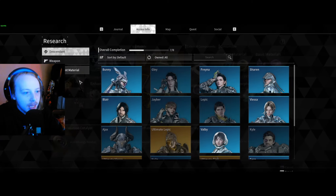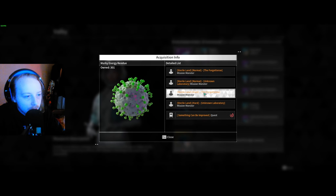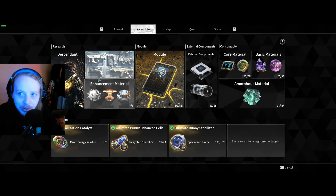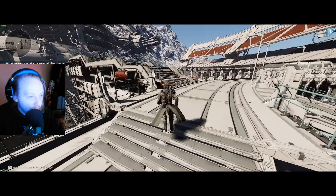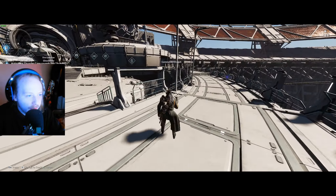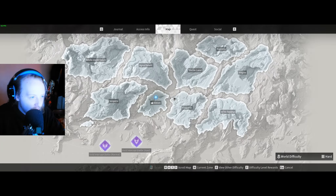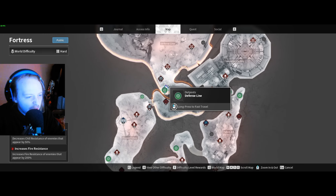Use the in-game wiki to your advantage because it tells you everything about how to get certain things - it literally tells you everything. Use it as an advantage when looking for things. This is a looter shooter game, so you have to farm until you get it. There will always be someone saying they're not getting it, but that's just how it works.